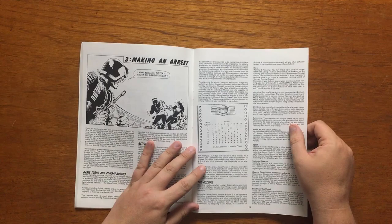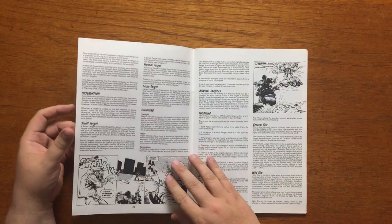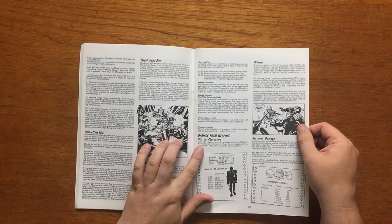The designers have provided a fairly good list of what one action can be used to do. There are lots of examples in this chapter of the various combat modifiers for terrain, lighting, etc., and it also covers things like area effect fire, weapon malfunctions, hit locations and armour.